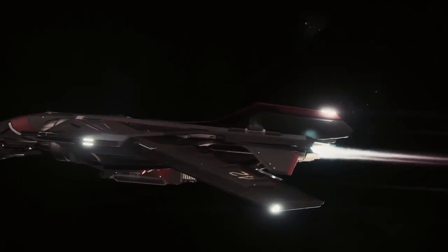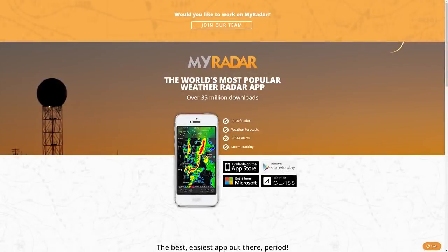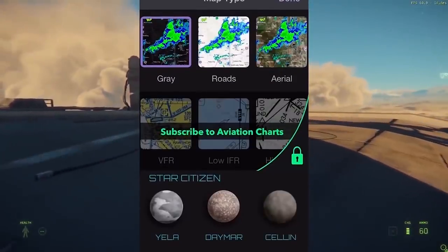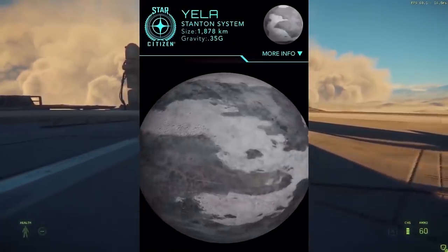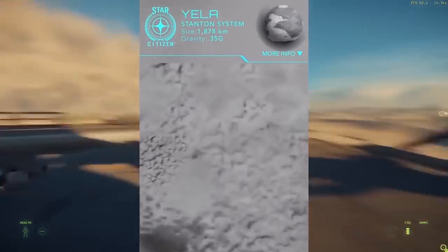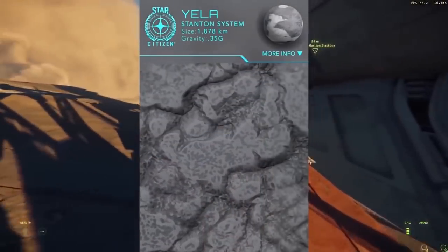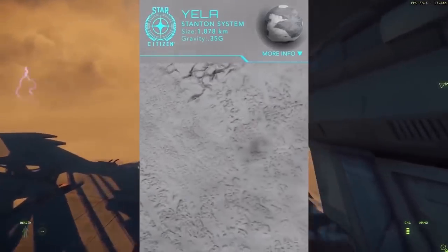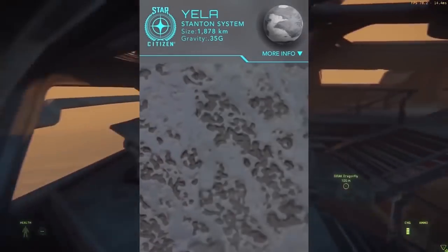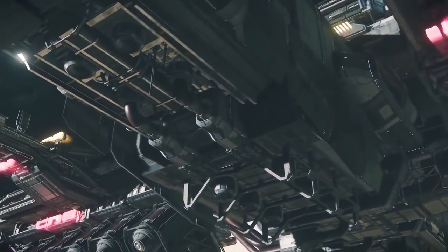Every month we have a giveaway for Star Citizen. For this April it's a massive salvage ship, the Aegis Reclaimer, provided by our featured app MyRadar. MyRadar is a free weather app that also includes full-scale maps of the three moons of Crusader, including Yela, Cellin, and Daymar. Users can scroll around the interactive maps and zoom in to see the geography of those moons. MyRadar is available in the US, Europe, Japan, South Korea, and coming this summer to Australia. It's a real-life weather app too. It's available on iOS, Android, and Windows. To be in for a chance at the Reclaimer, make sure you're subscribed to my YouTube channel and comment on any of my videos throughout April.